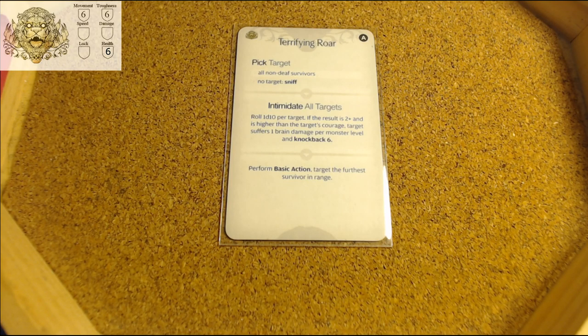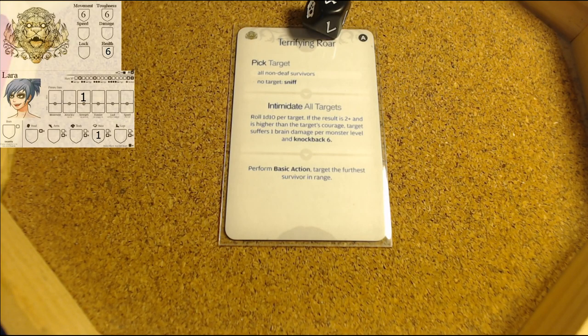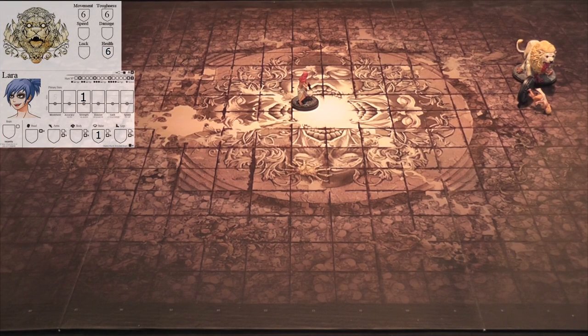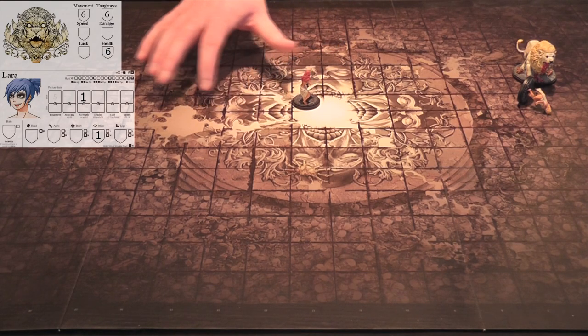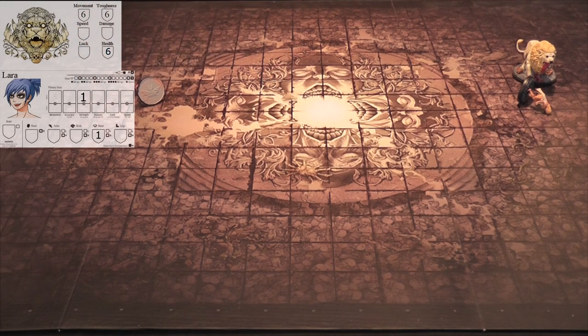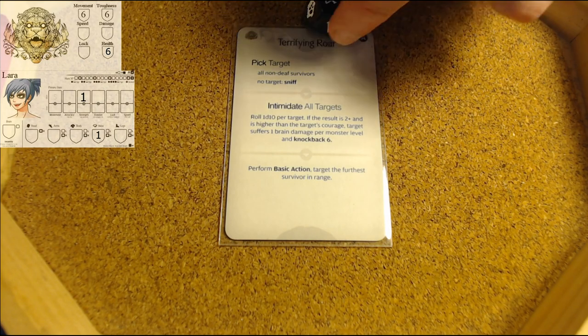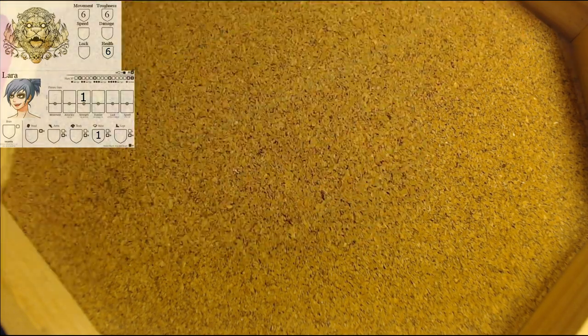Let's roll for Lara - a four. You are knocked down and suffer knockback. She's going to be knocked down and run away - she turns to flee and falls. One, two, three, four, five - she will just move there and be knocked down. She also suffers knockback equal to her movement.